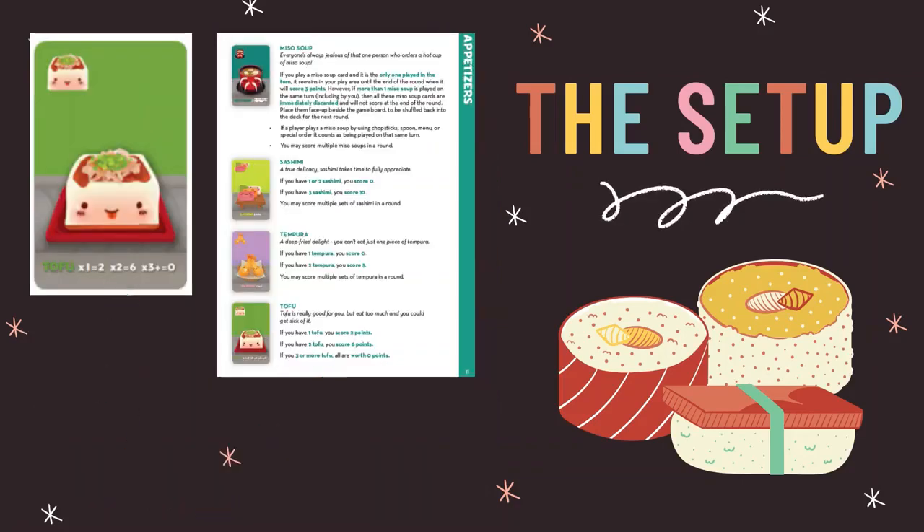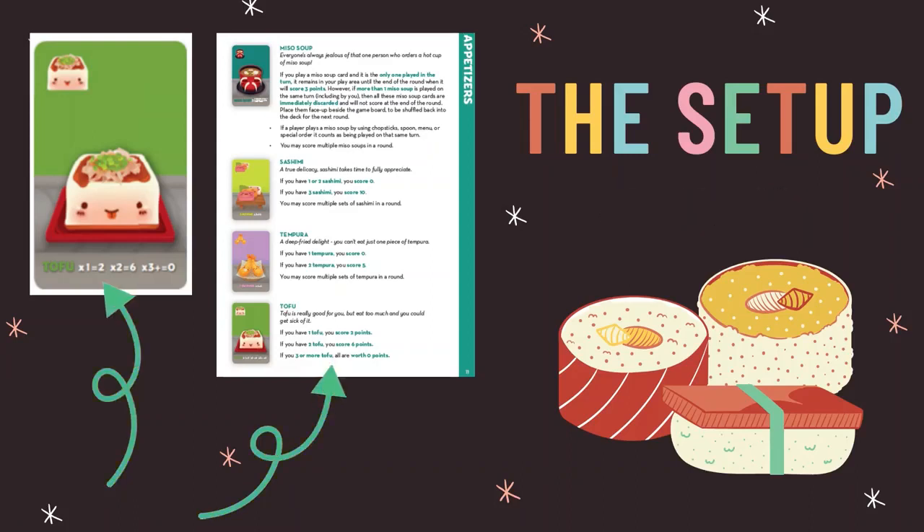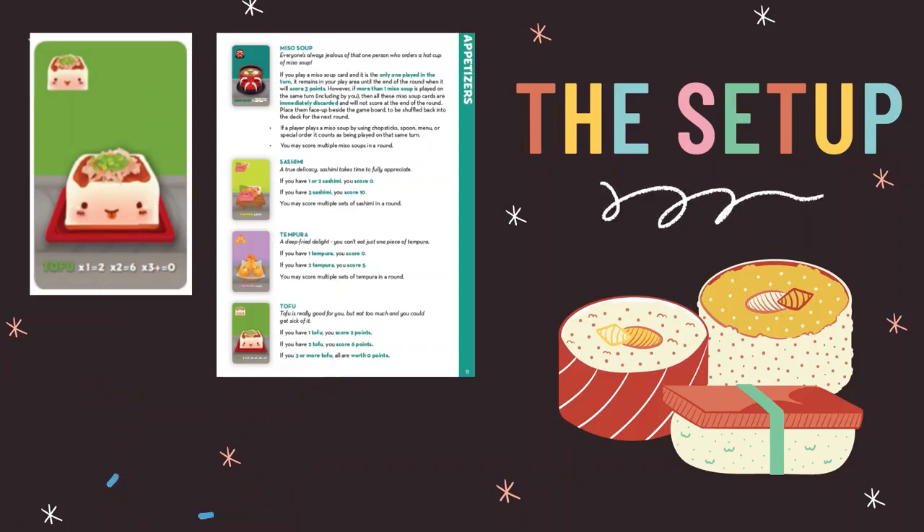Let's talk about the game board. For each card, short instructions are listed on the menu tiles that you place on the game board. For example, if you play a green tofu card, it's worth two points. If you play two green tofu cards, it's worth six points. If the instructions on the menu tiles aren't clear, pull out your rule book. There are directions for each card in the book so you can always refresh your memory.